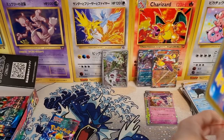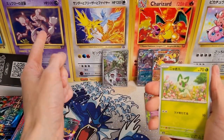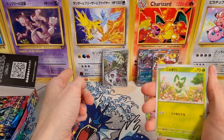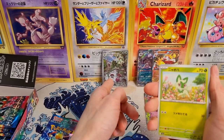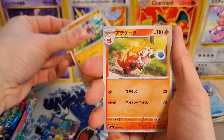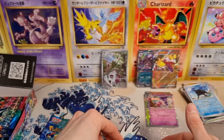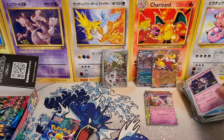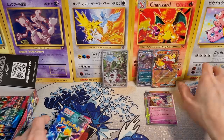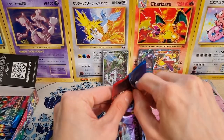So these art rares — you have the first stage art rare, then the middle stage art rare, and then the final stage is, I think, an SAR. So that's what everyone's hoping to pull. The Meowscarada SAR is definitely more expensive than the other two.